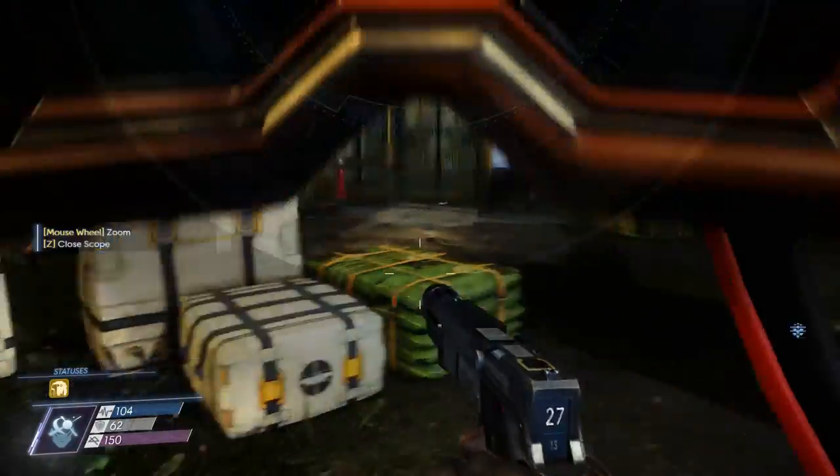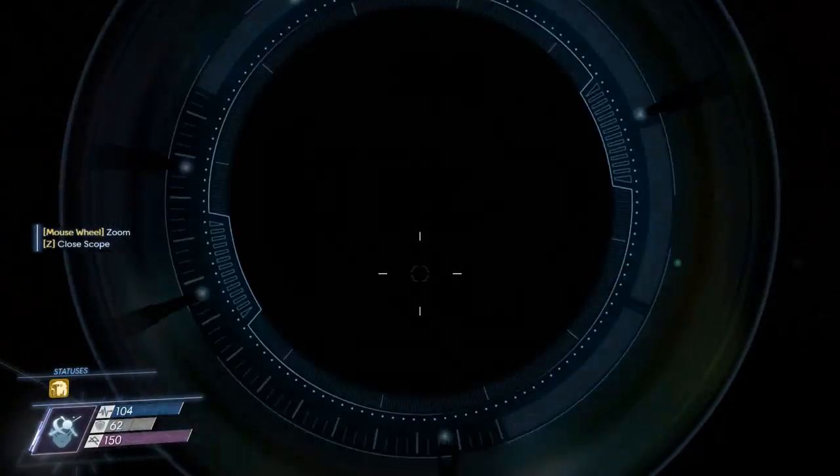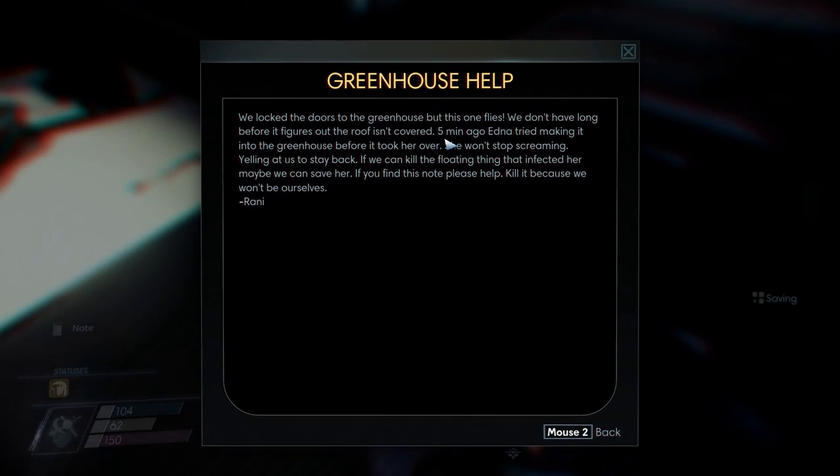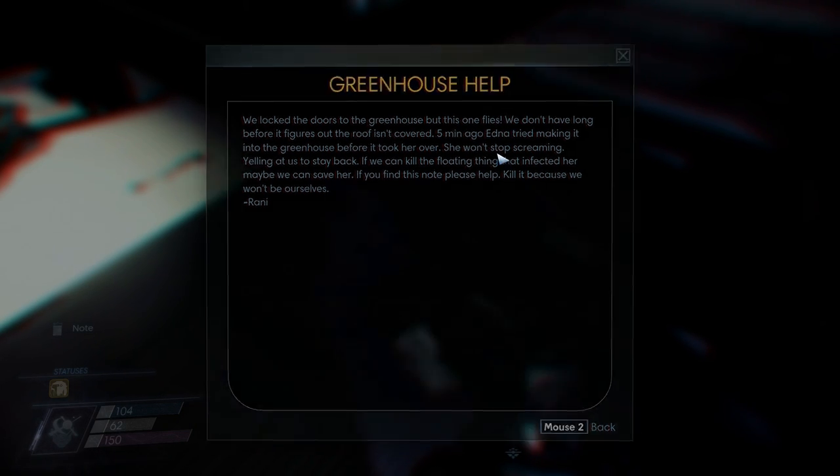Mimics. Are you guys alive in here? There's a note: 'We locked the doors to the greenhouse but this one flies. We don't have long before it figures out the roof isn't covered. Five minutes ago, Edna tried making it into the greenhouse before it took her over. She won't stop screaming, yelling at us to stay back. If we can kill the floating thing that infected her, maybe we can save her. If you find this note, please help. Kill it before we won't be ourselves. — Randy.'